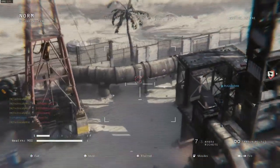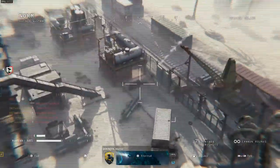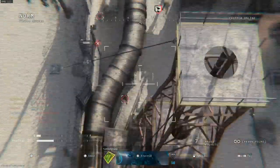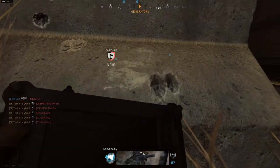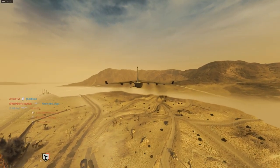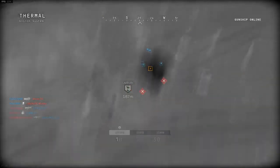Hey, what's going on everyone, and welcome to the Grau 556 gold camo guide in Modern Warfare. This gun is so much fun to use — I think it's currently my favorite assault rifle. That could just be because we're in that honeymoon phase with the new assault rifle, but I like it a little bit more than the M13. The fire rate's a little bit slower but the damage is a little bit higher to kind of balance that out.